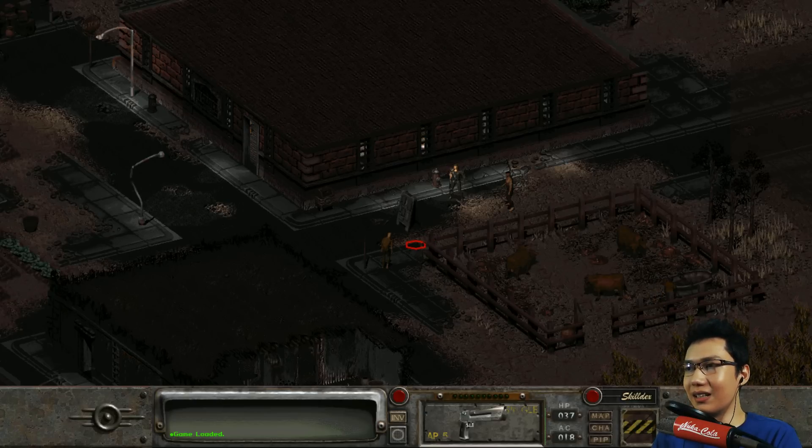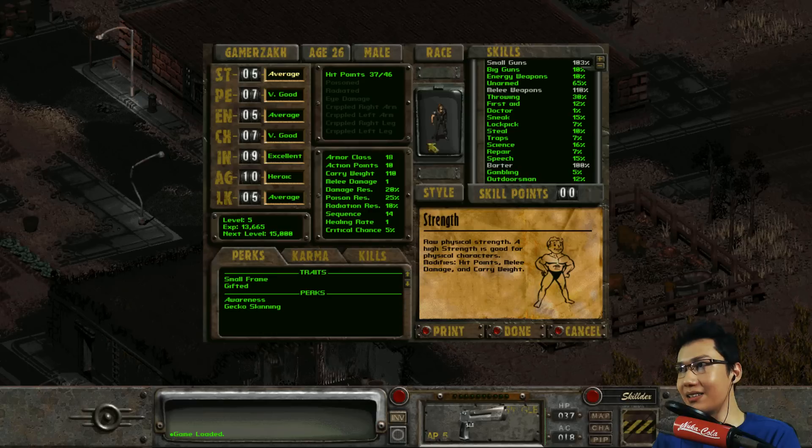I checked the patch notes for the Fallout Restoration Project and it said it's got a 30% lock requirement, which means you need at least 31% skill in lockpick to be able to open that door. I'm not sure why they put such a high skill requirement at such a low level - it's not an essential quest but it's pretty much the first thing you're told to do: go find Vic.